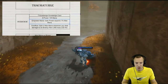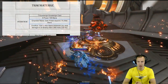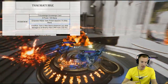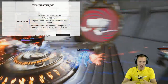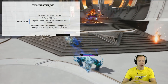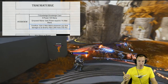Two passives are quite interesting. The first one is Empower Mana: you gain power equal to 1% of your maximum mana. There were other cards previous to version 42 that were based on your maximum mana, then it was changed to your current mana. Now it's back to maximum mana. So whatever your maximum mana is, it doesn't matter what your current mana pool is — whether you've used all of it or not — you simply gain power from 1% of your maximum mana.